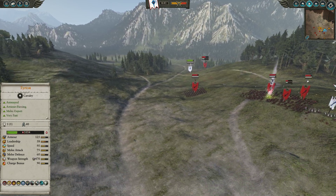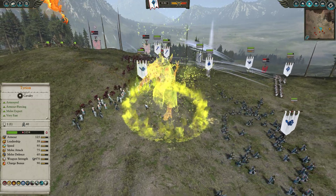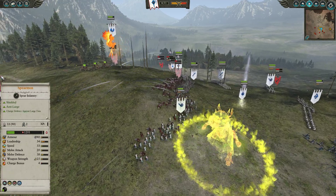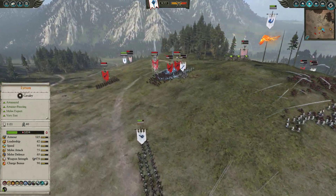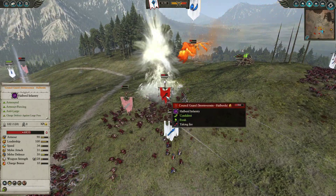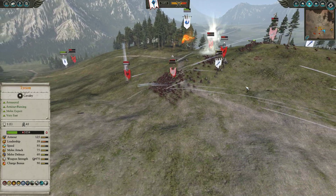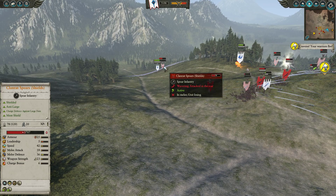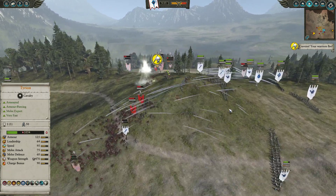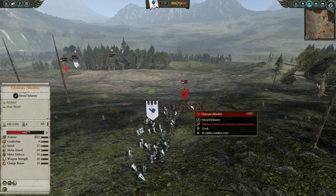Noble in the back cleans up some Clanrats. A big Plague does come down, but I spot it in time and shuffle my Lothern Seaguard around. Both of us have been really good at dodging the big spells today. He spots a Banishment too, but is a little bit slow this time — I do catch some of the Kanal Guard and break a unit of Storm Vermin. In the back the Noble chases off units, and Tyrion is chasing down Clanrats, ensuring nothing can come back late game — I don't want any Skaven rallying.